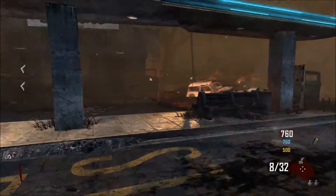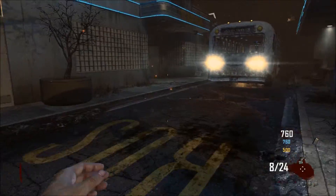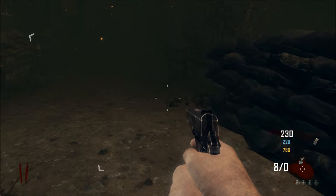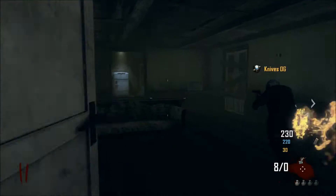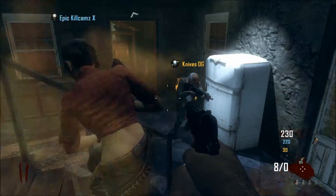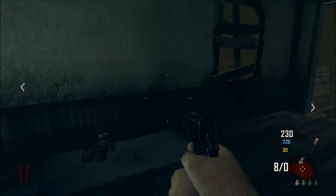Hey guys, Epic Weapons X here, showing you another tutorial on Transit Zombies. The first teddy bear on Transit — the second one is at the top of the house on Farm, it's on the bed. It took me a while to find it at first. The bed isn't really a bed, it's just a mattress, you'll see in a minute. I just couldn't really find it at first — right behind me as I am talking right now.